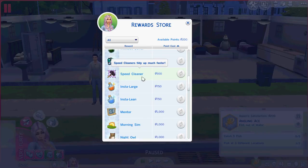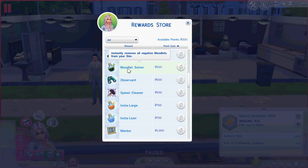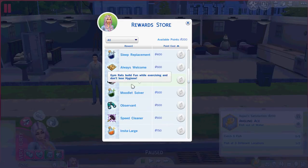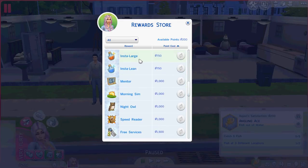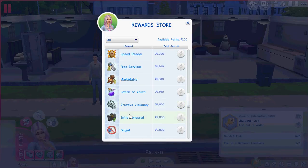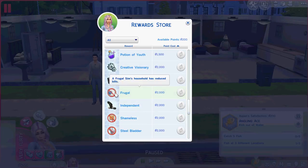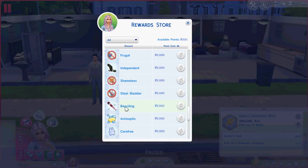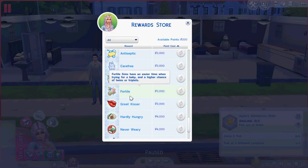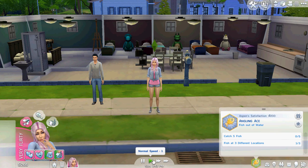Found it - 'Fertile'! Fertile sims have an easier time when trying for a baby and a higher chance of twins and triplets. We have to achieve 3000 aspiration points for that. Glad I didn't miss it! Now we're going to go for it - sexy pose, whisper, try for baby - let's do this!